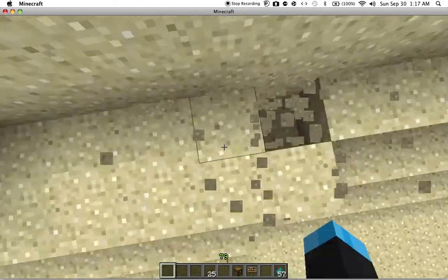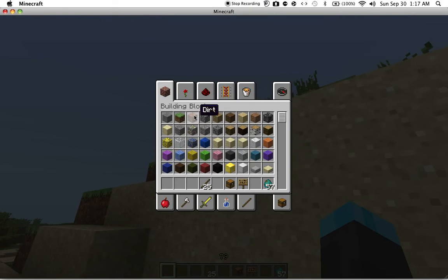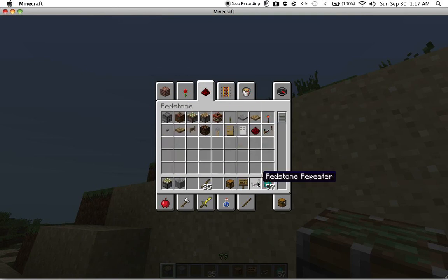So first, you can manipulate it however you want. You're going to need sticky pistons, a pushable block — I like stone — repeaters, two torches, well one, a lever, or tripwire, or pressure plate, or whatever you would use traditionally to turn something on.